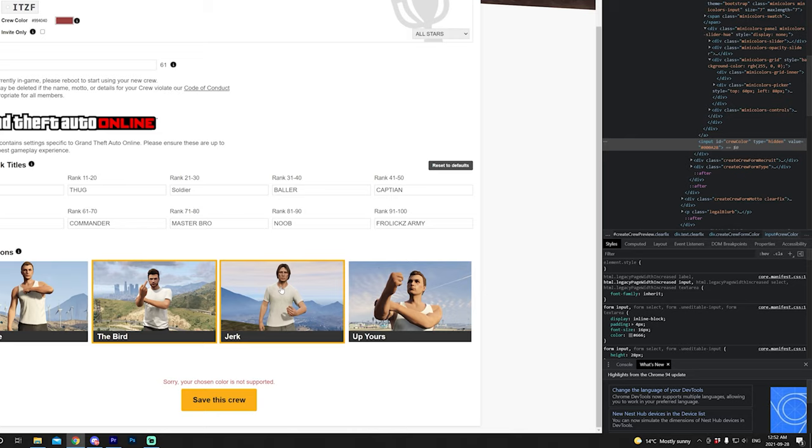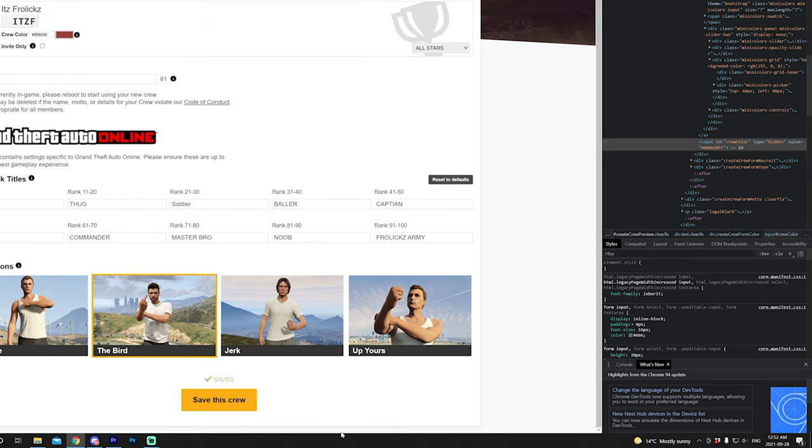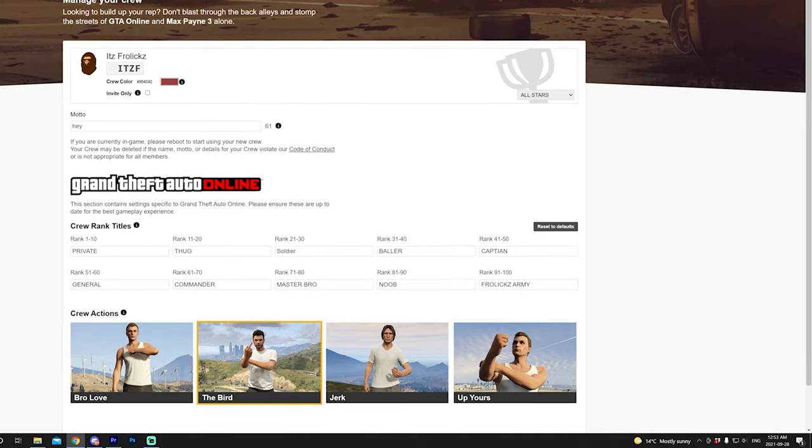Wait — it said "Sorry, your chosen color is not supported." Sometimes this may happen and sometimes it will work. If it says this for you, just go right here and type FF. If it still doesn't work, type AA. If it still doesn't work, type 00. If it still doesn't work, try EE. These are the ones that usually work. We'll go with FF — save this crew, and boom, it's saved. Click X on this menu, scroll up, and it still shows the wrong color. Go ahead and refresh the page and it should show a transparent box just like this. From there you can load up GTA Online and you should have your custom crew color.